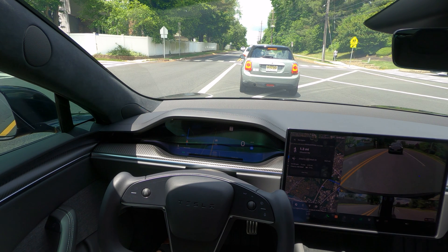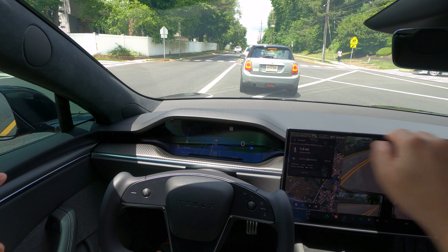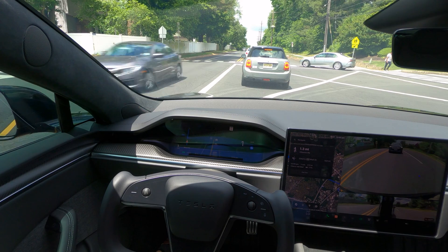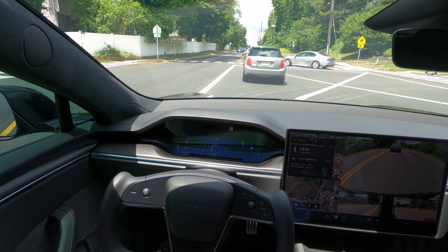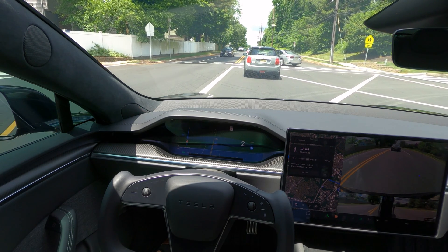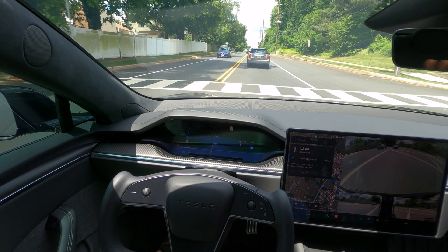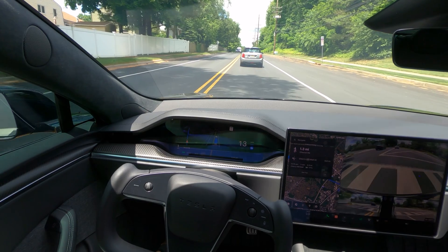Here's another thing I want to see — there's a box intersection here and you're not supposed to enter it if traffic is stopped, as that car is doing right now. I don't think that's allowed. Let's see how FSD tackles this. Since traffic is moving it's fine, but if traffic were stopped it should have stopped before the box — we couldn't test it because traffic is moving.